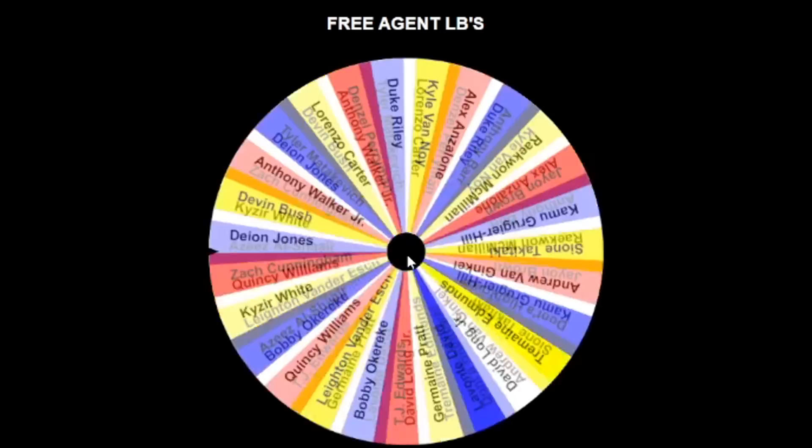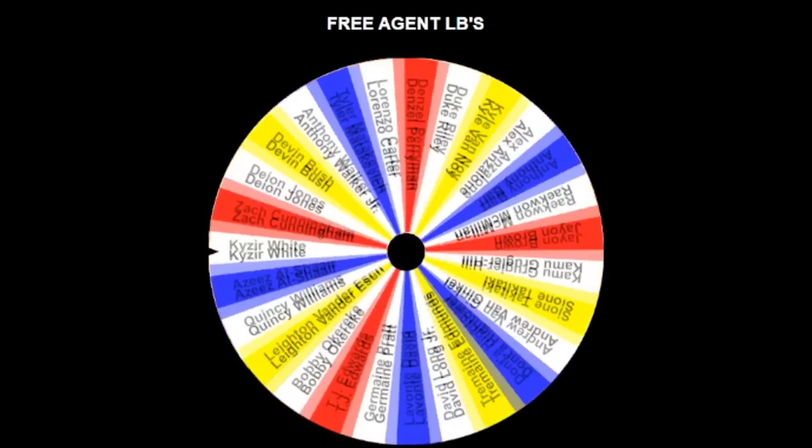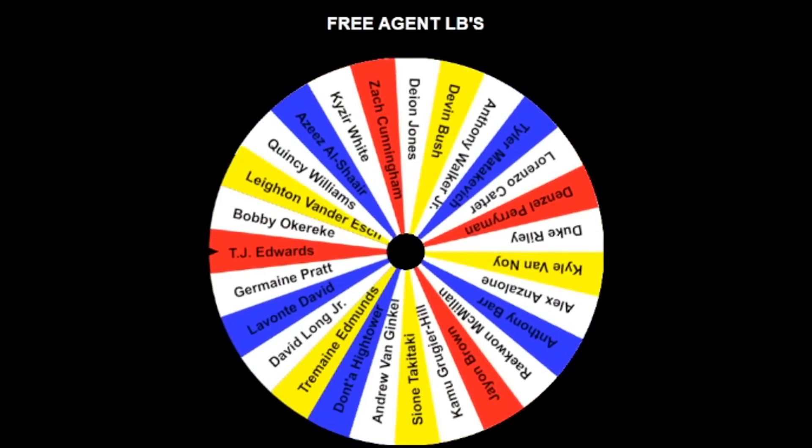This is the final spin. We need to end off with a bang — right now Wagner's our best LB. Can we get someone else? TJ Edwards. Linebackers, safeties, cornerbacks, kickers, punters — that's good.